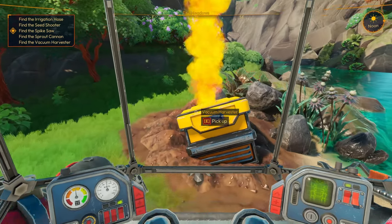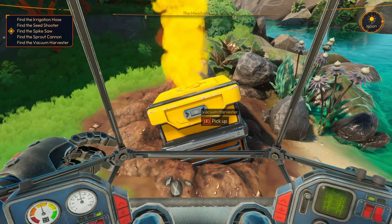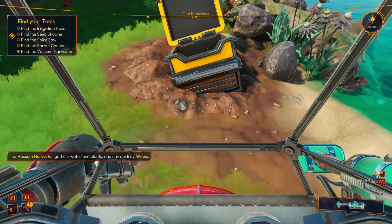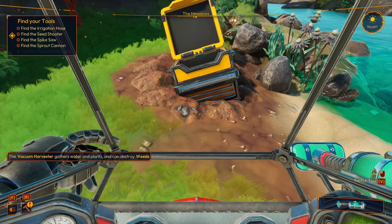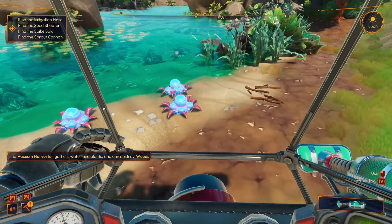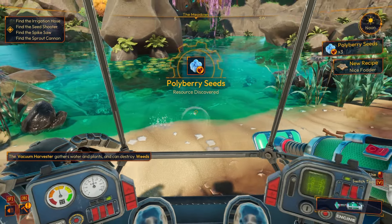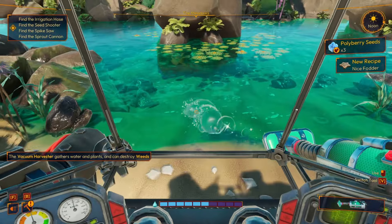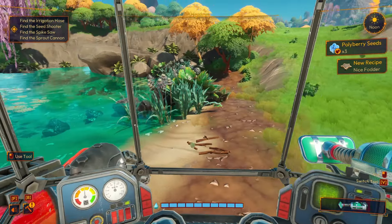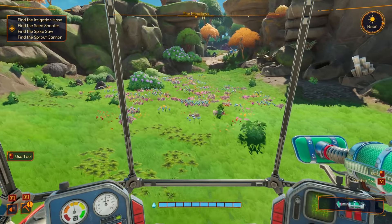We need to find five tools: the irrigation hose, seed shooter, spike saw, sprout cannon, and vacuum harvester. We locate the vacuum harvester first. The vacuum harvester gathers water and plants, and can destroy weeds. We pick up some polyberry seeds and water. Some larger bushes require an unknown tool upgrade.